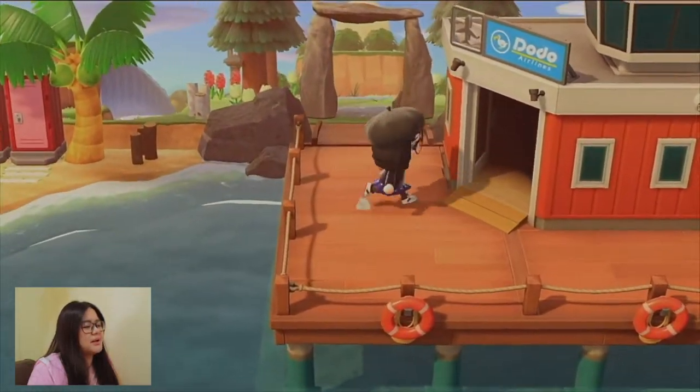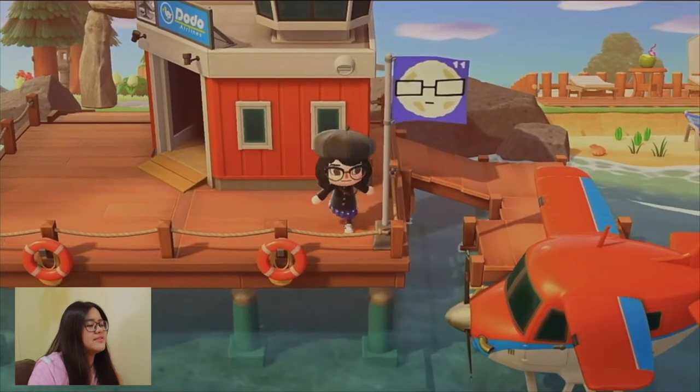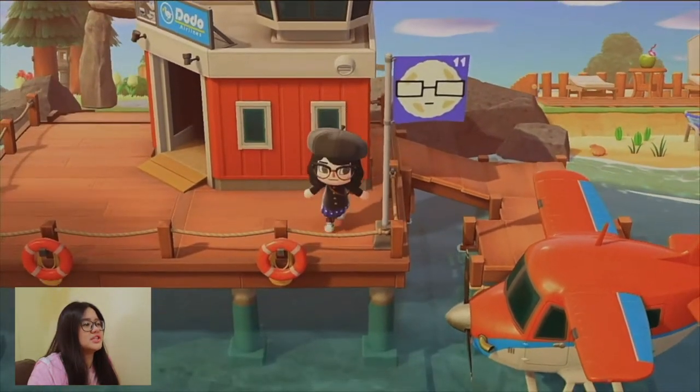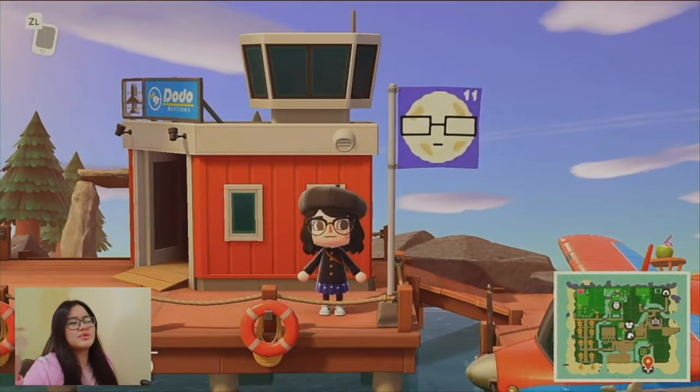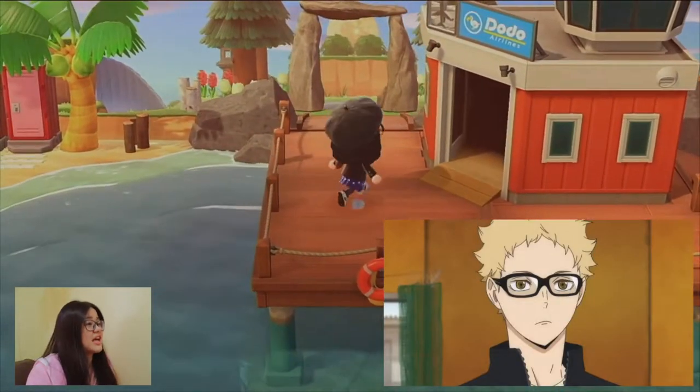I just finished selling my turnips because today is Sunday — turnip day and festival day. Right here, as you can see, we have the flag of Tsukishima. It's literally a moon with glasses with the number 11, because this island is based on Tsukishima, my favorite Haikyuu character.